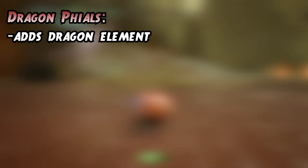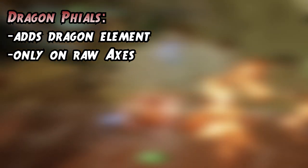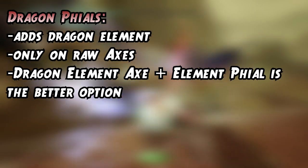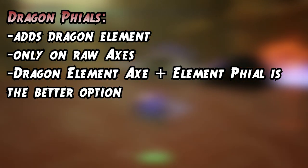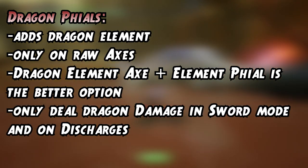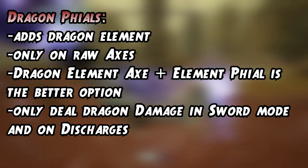The dragon phial of course adds the dragon element to your Sword Mode and Amped State, and it is found on a few raw switch axes. Should you use an elemental switch axe with an elemental phial, or a raw axe with a dragon phial? Probably go with a dragon element switch axe and elemental phial, because dragon element axes deal their elemental damage in axe mode and get even stronger in sword mode. Dragon phial axes only deal dragon damage in sword mode and the Amped discharges.